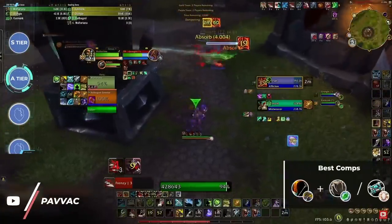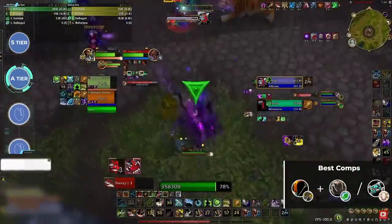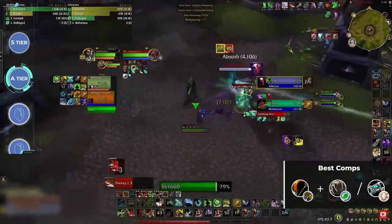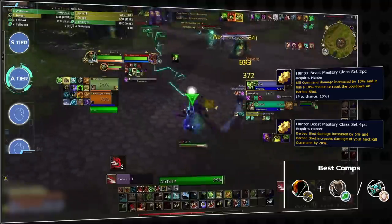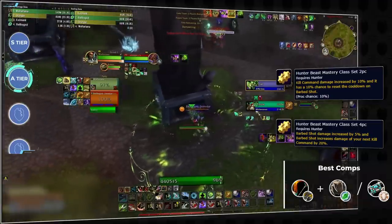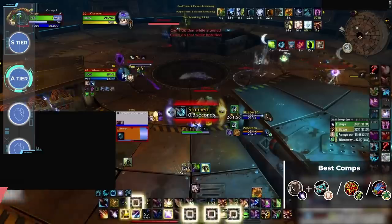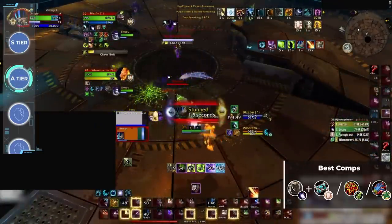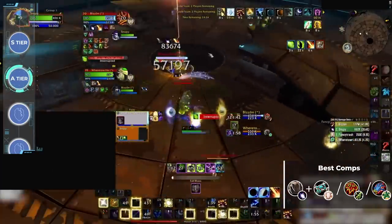Moving onto ranged DPS, BM Hunter makes a familiar appearance in the high tiers this season but is now clearly behind Survival in raw performance. In season 1, BM saw a huge boost once tier sets were widely available, but after losing one of the best set bonuses in the game, BM damage has fallen a bit flat. The change to CC reduction certainly didn't help a spec that relies solely on raw damage and scripted CC setups. The only other high tier ranged DPS is Balance Druid, which historically doesn't rank high in our 2v2 tier lists. 10.1 provided Balance Druids with a huge power spike that has carried over into 2v2. Boomkins rely heavily on their PvE damage output to land kills, but lacking a reliable interrupt and having only one stun is why they often prefer to play with Resto Shamans.